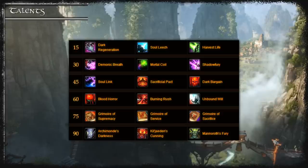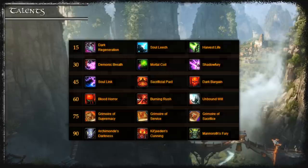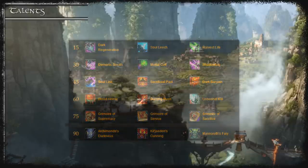Basically take Soul Link unless you want to try soaking very damaging attacks. In tier 4 you basically choose between a sprint or a personal dispel. I use Unbound Will on fights where I may need to dispel myself and don't need the sprint — like Malkorok or Klaxxi.